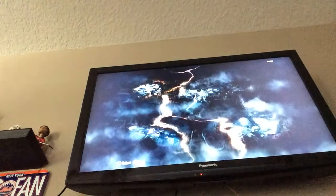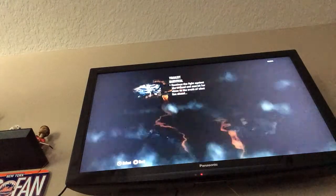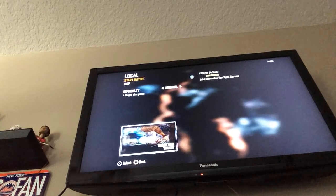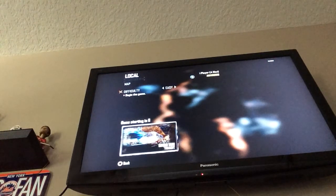Alright, here we go. If you're not sure how to do this, go into Green Run and then go into Transit. Let me just make this on easy so I can show you guys. I'll be showing you how to make the turbine.